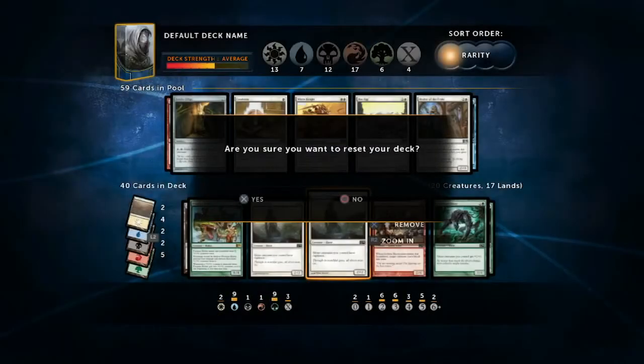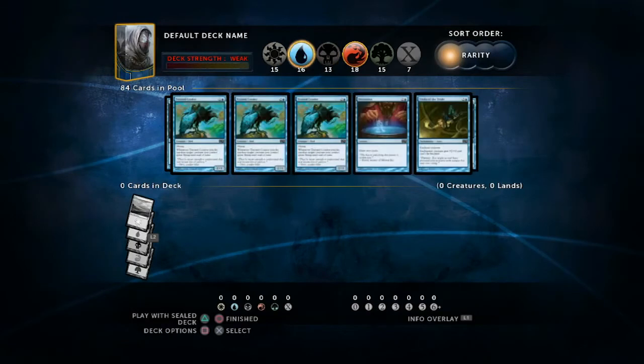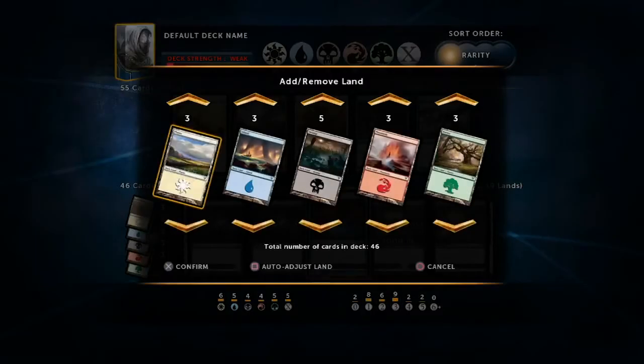And it doesn't affect your ability to edit the deck after that. You can go in as many times as you want and add and remove cards, you can change colors around — you can decide no, I don't want to play green, I want to play blue and black — and you can just rename it and build it just the way you want as many times as you want. You can also adjust the amount of land that your single player decks have. A lot of community members have been asking about that, so yes, you can adjust all the land in all the decks.